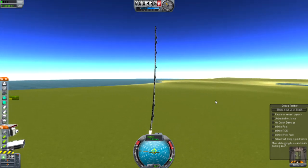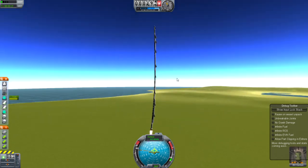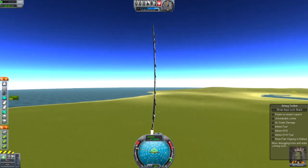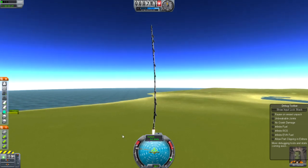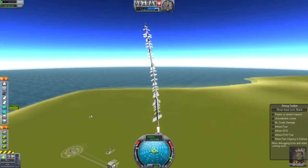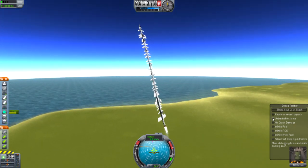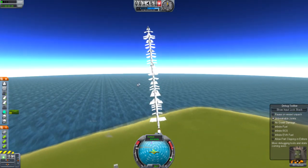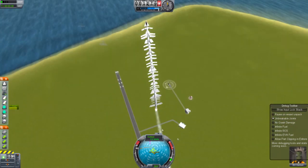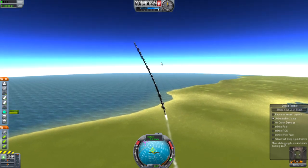Right now I'm holding S and it will straighten up. Because, as you can see, this part bends — it's like a snake. You know how snakes wobble around and turn? This is pretty much the same concept here. I turned unbreakable joints on — it's going to wreck. How snakes turn and all that — this is pretty much the same concept.